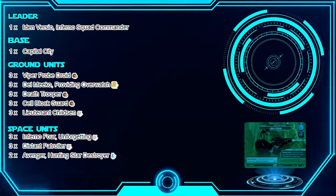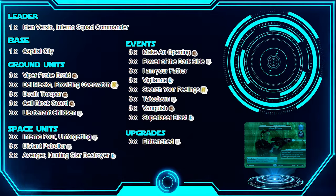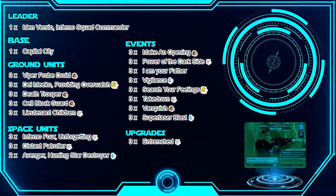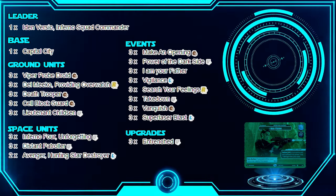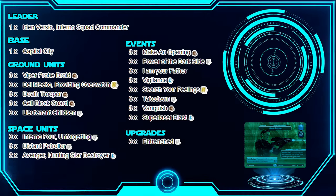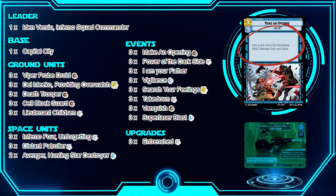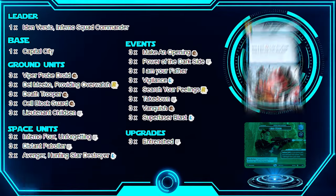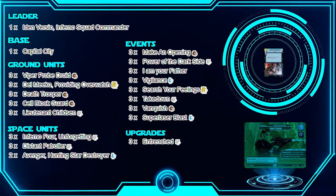Now let's go over our events. We have 24 events — all control events there to make your opponent sad. First: Make an Opening. You can potentially take out units with minus-two/minus-two, and also heal your base for two damage, which is great for prolonging your HP in the long game.